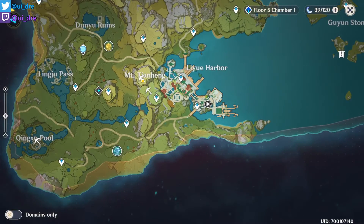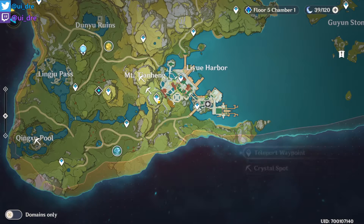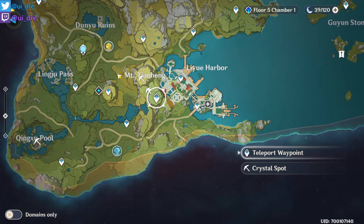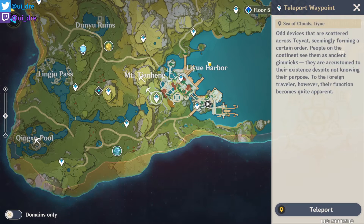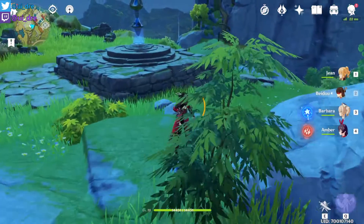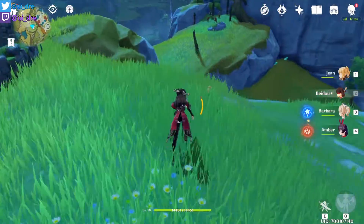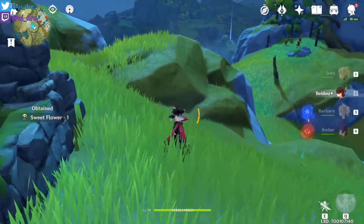The next spot I can give you is another spot for crystals — it's down at Empty Tianhang. Just go to the teleporter at Yaoguang Shoal, which is down near Liyue Harbor. After you get to the teleporter, move in this direction — north of the cart.